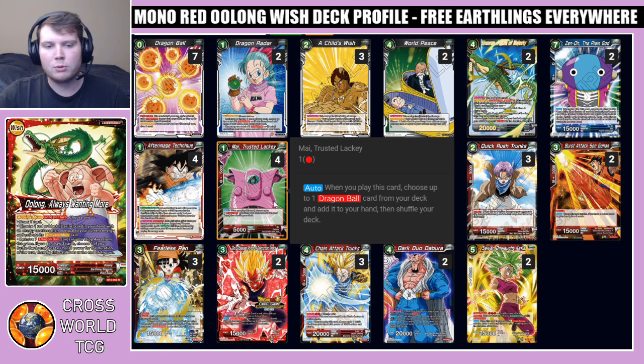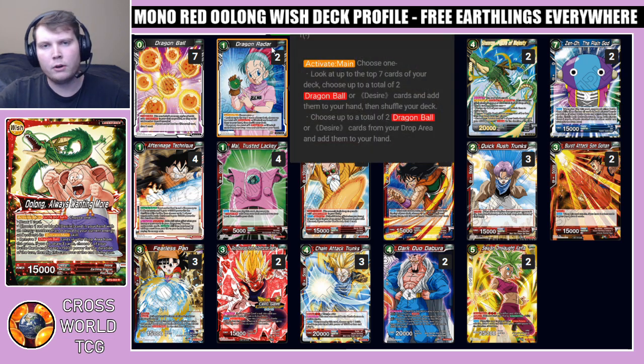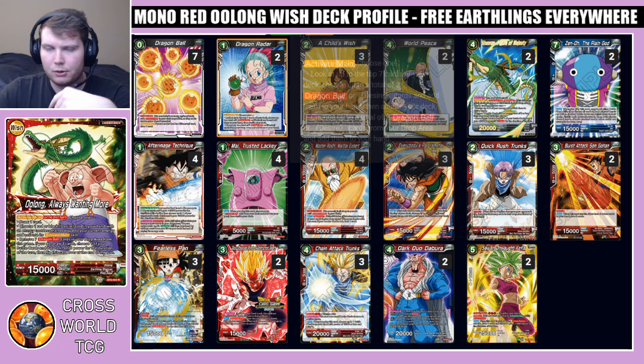Because we're playing actual battle cards, we can combo away the cards in our hand that we want to revive later with Child's Wish and World Peace. Moving down the line, we have two Dragon Radar — another really good card that allows us to add back our desire cards late game, keep going early game, cycle through and see more cards. It's just a really solid plus one.